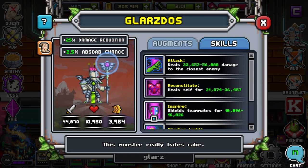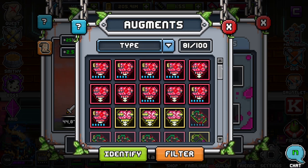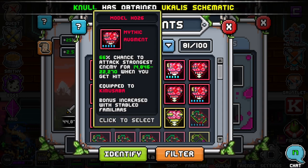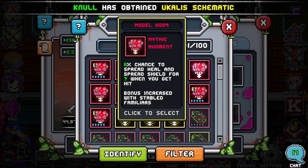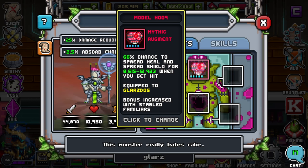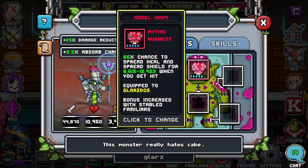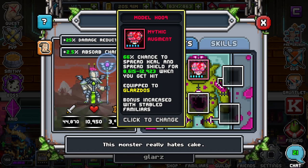Let's go over builds. Any when-hit brain is good on him whether it's offensive or defensive. I prefer something with either shields or an offensive brain because he already does very well keeping himself alive. A spread heal and spread shield when-hit brain is probably the best thing for him if you just want to keep him alive. Otherwise you'd want attack closest or attack team when hit — you can't really go wrong as long as it's a when-hit brain. When-you-hit is probably the worst since you don't really hit that often. Always put a when-hit brain on him.